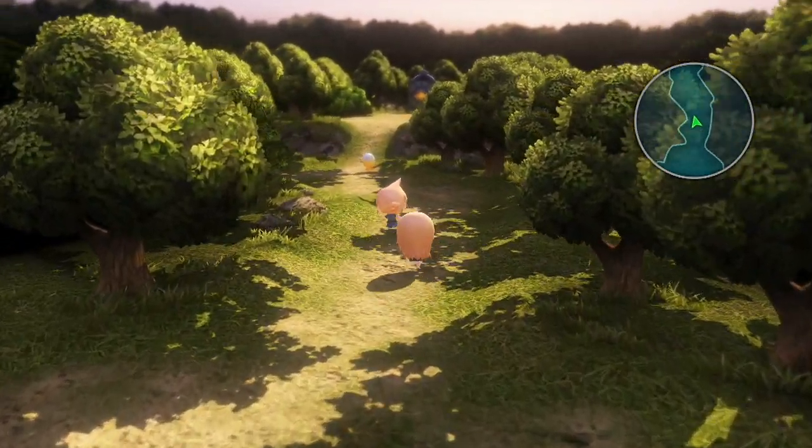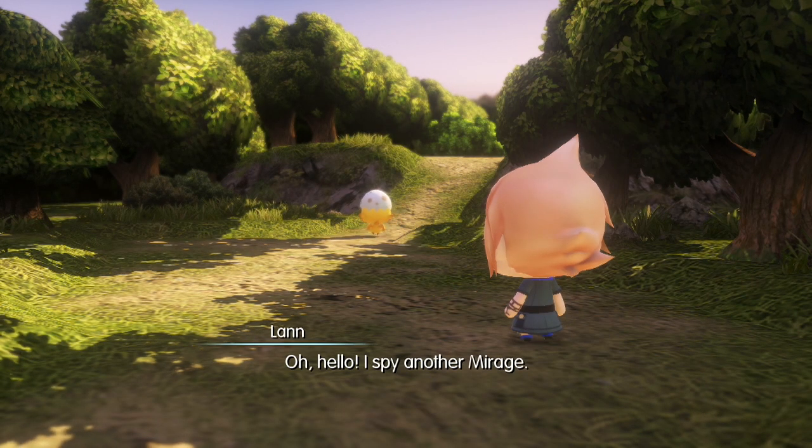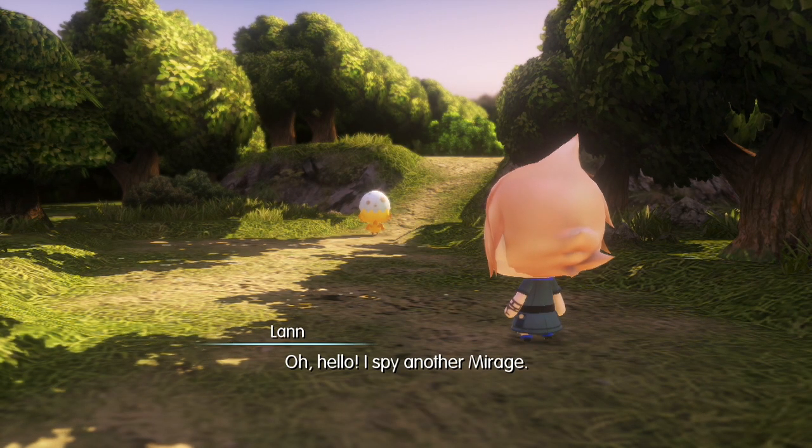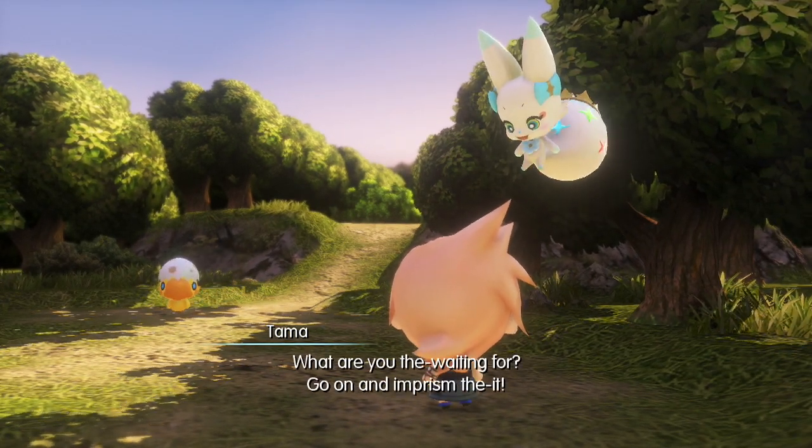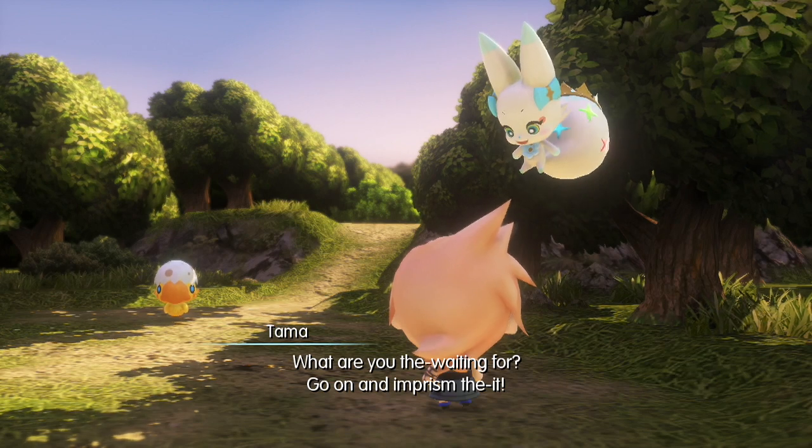Is that an enemy? What the hell is that? I spy another mirage - that is the Choco Chick. What are you waiting for? Go on and imprison it.